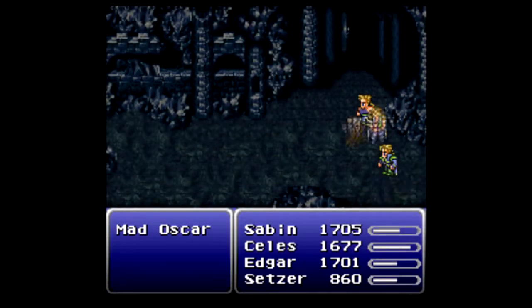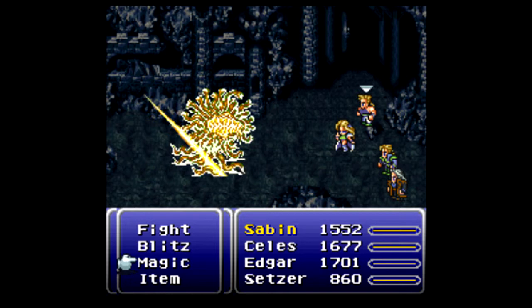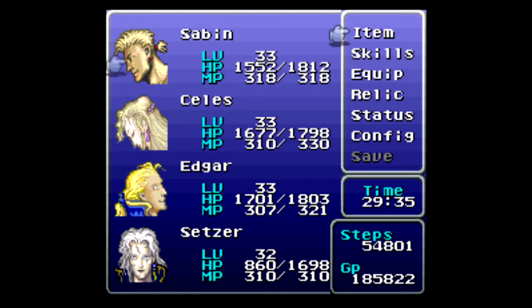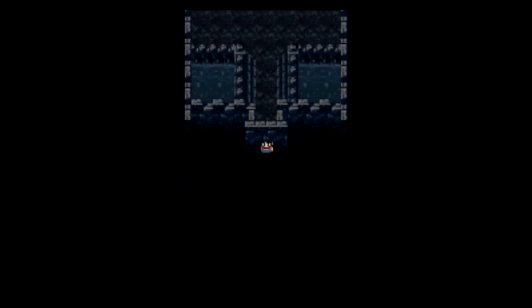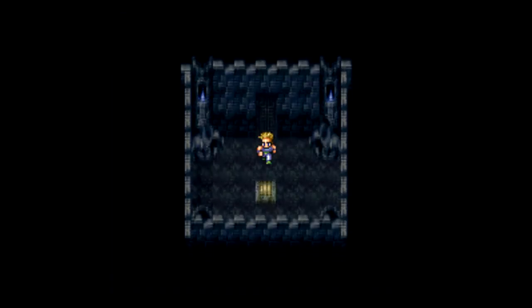There's a secret switch on that tombstone which is pretty easy to miss. We've got Mad Oscars here, also known as Malboros in other Final Fantasy games. Luckily, in this one they're pretty timid compared to their cousins. They have a special move called Sour Mouth, or Bad Mouth, which luckily in this game only hits one person as opposed to your whole party. But it'll hit your party with pretty much every bad status ailment in the game — it is ridiculously annoying.